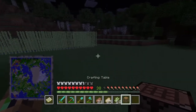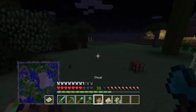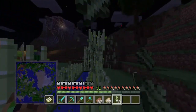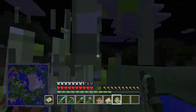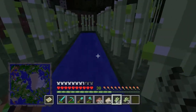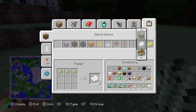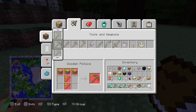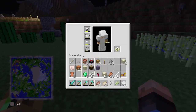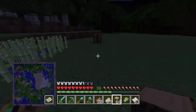We're going to build the enchanting room. We need a lot of bookshelves — the layout is one, two, three around, and three high. That's going to need around twenty to thirty bookshelves. We're going to make a book — we made seven. That's a terrible amount, we need more sugar cane. We also need to take oak wood because we need a lot for the bookshelves.